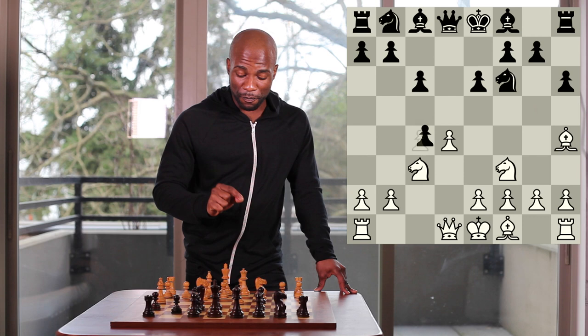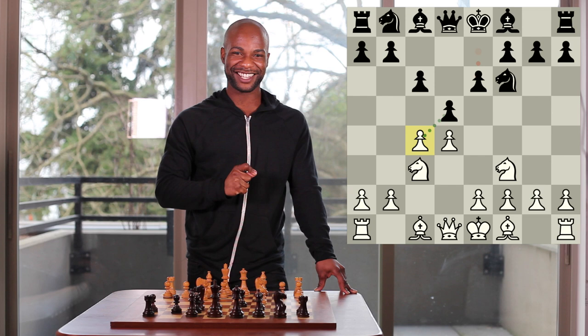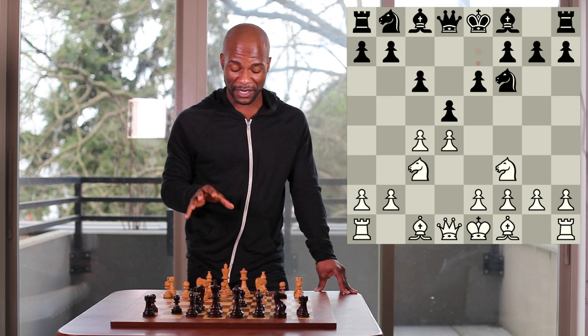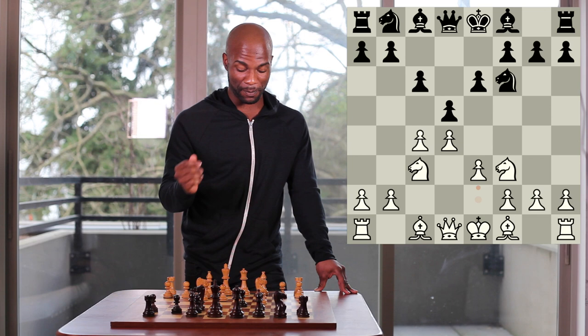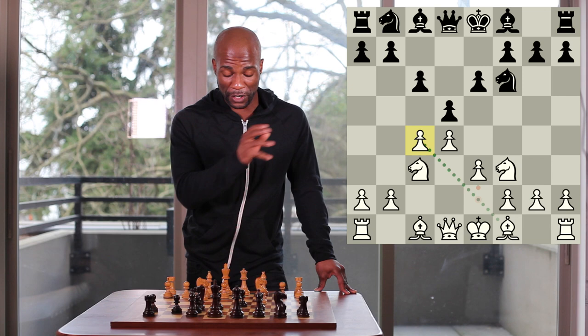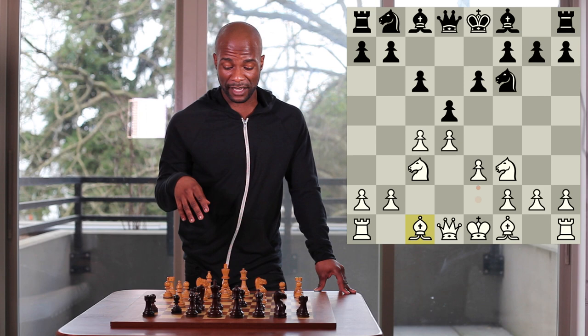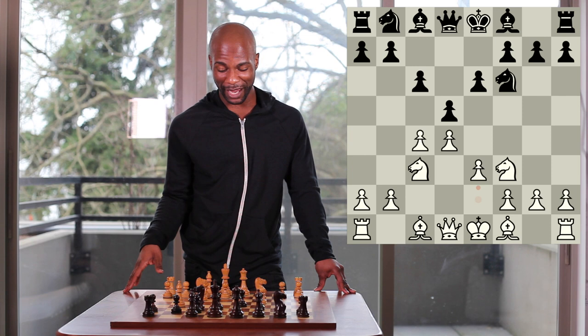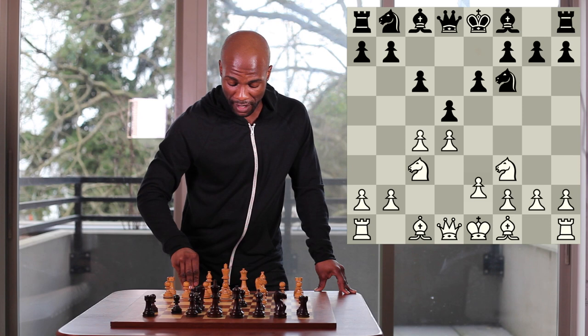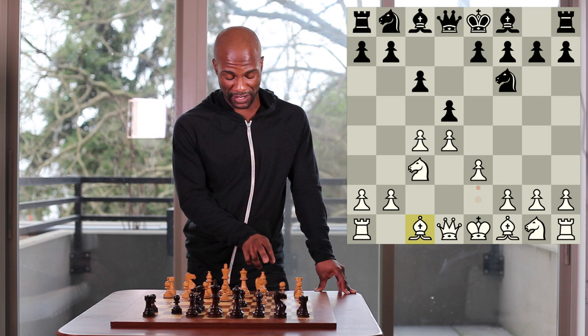The move pawn to e6 contains the threat of pawn takes pawn on c4 by virtue of opening up the dark squared bishop. It's for this reason that white's most common and probably his strongest move in the Semi-Slav is to continue with the move pawn to e3, defending the pawn on c4. By having played the move pawn to e6, blocking in his own knight squared bishop, for the first time in the queen's gambit we see white is actually pretty much forced to block in his own dark squared bishop.